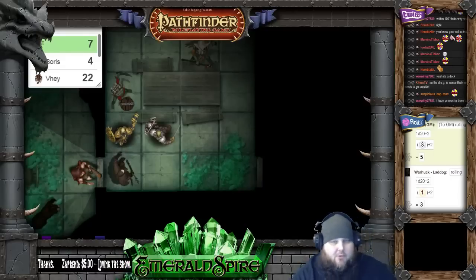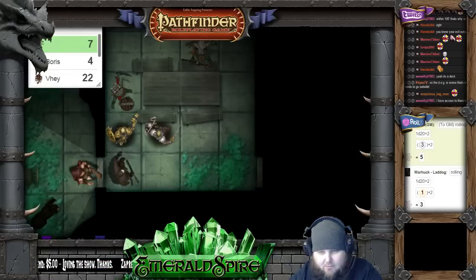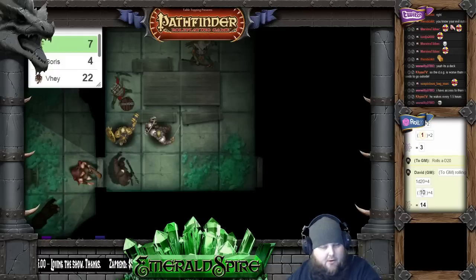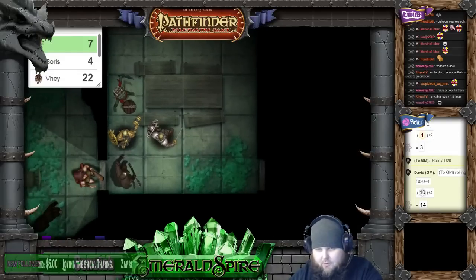Alright, so next up is the goblin. This goblin is using a shortbow, and he is going to be firing at Big Squirt. I'll be attacking regular armor class because you've already attacked. A 14 versus armor class — you just kind of see the arrow coming and the arrow sticks in your shield. I'm going to move back about 10 feet just so he can stay within range.